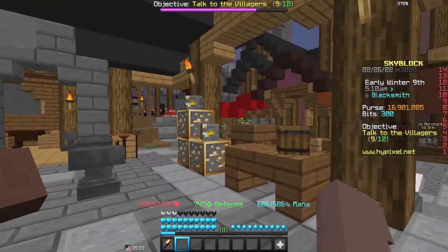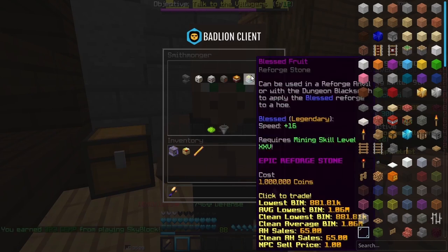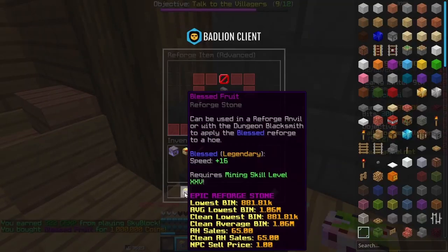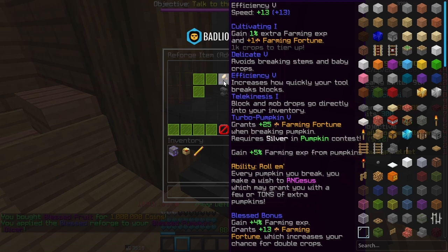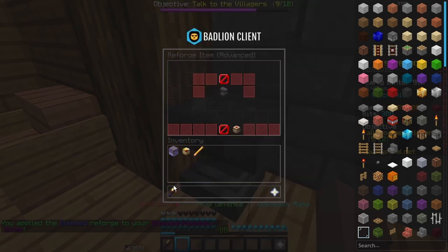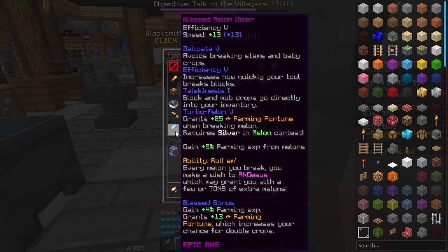Now we need to do the reforge. The best reforge for farming tools is blessed. So we need to take this and buy a blessed fruit for 1 million coins, combine that with the anvil — 10,000 coins to do so. And now we have a pretty decent pumpkin dicer already. Let me quickly check on my melon. Yep, that's how you do it.